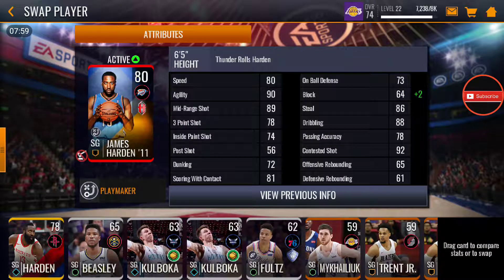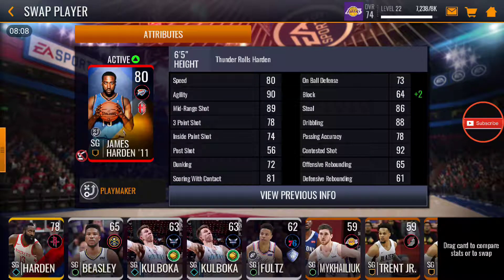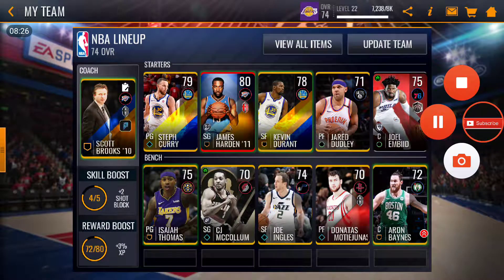Let me show you the stats: 80 speed, 90 agility, 89 midrange shot, 78 three-point shot, 92 contested shot, 88 dribbling, 86 steal — amazing stats. That's my new team, more gameplays coming up guys. See you guys in the next one, I'm gone.